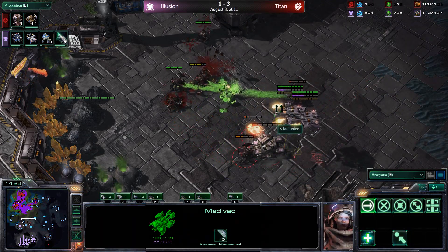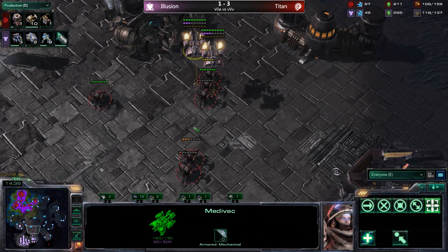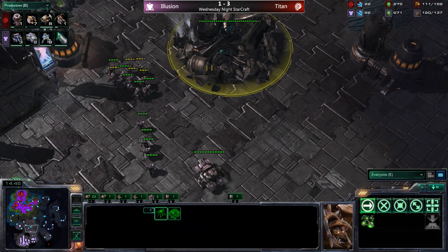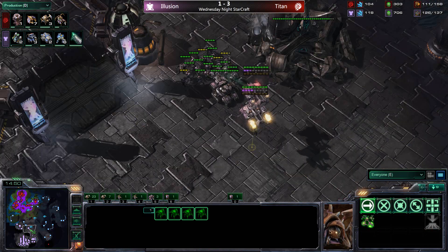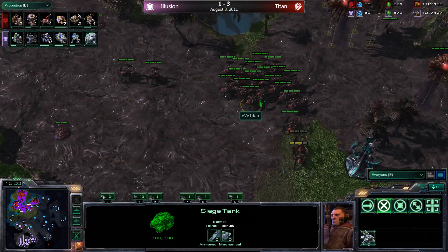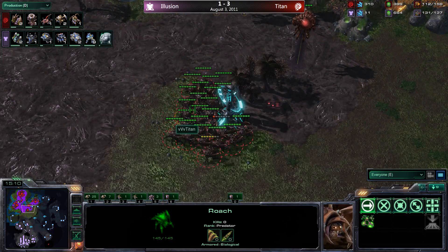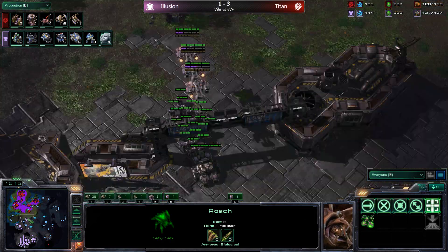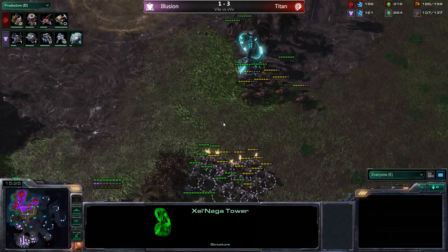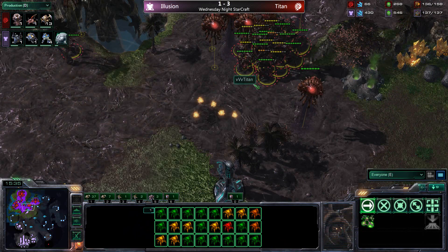Hot drops come from illusion using the siege tank in a medevac — dropping it and getting a number of shots off before picking it back up. Titan pushes with roaches but illusion has marines at his base as an answer. Top-notch micro from illusion: siege tank attacks are instantaneous, not a missile attack like the roach, so a siege tank can fire and be picked back up before the roach's acid slime can land. You can't rinse and repeat too often or the medevac will get destroyed. Marines push back against the roaches, who now have no creep to play on, and a siege tank cleans up the roaches.